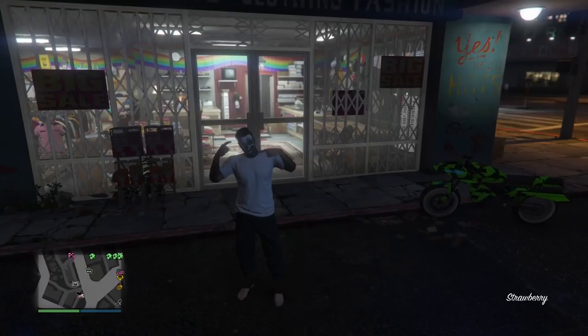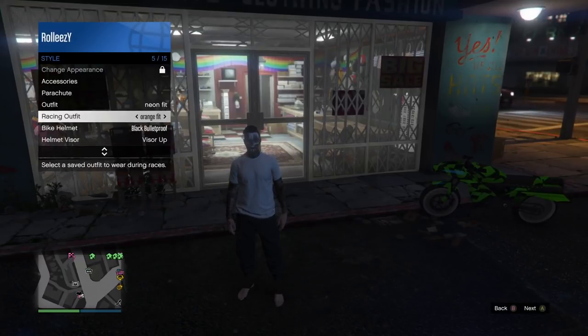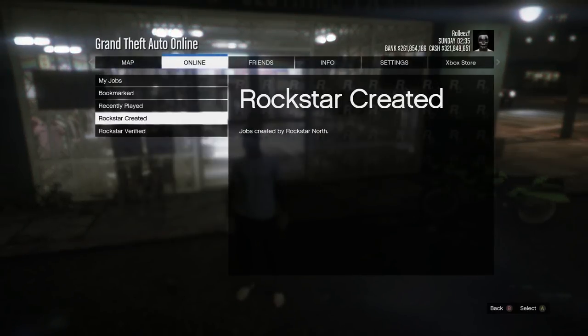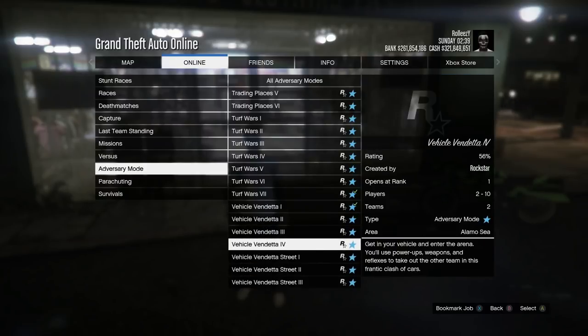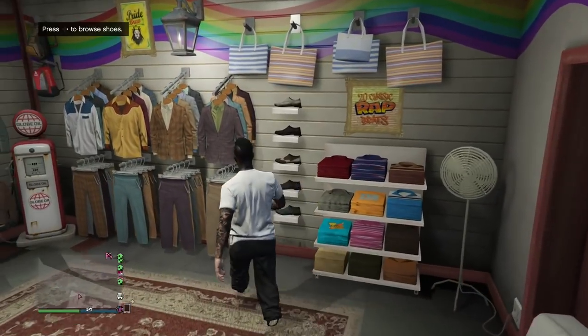For this next outfit you need the black joggers. To get the black joggers, just like before, go to Racing Outfits and set it to None. But this time you're going to the adversary modes and the job you want is Vehicle Vendetta. You need a friend for this as well — link up in the comments and do the glitch the same way I showed you at the beginning.